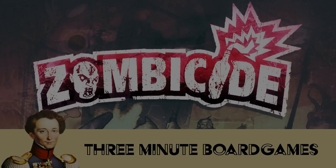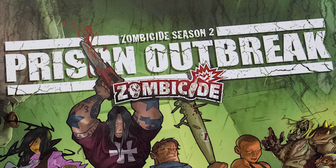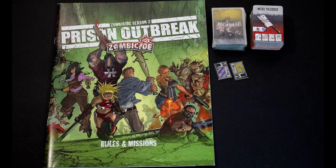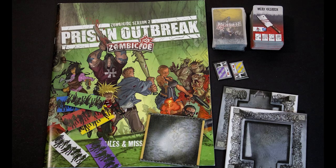As a rule, all of these expansions can be used together unless otherwise noted. First up, Season 2: Prison Outbreak. Outbreak comes with all the material needed to play Zombicide and can be the first box you purchase. It comes with 83 equipment cards and 42 zombie cards, and introduces new elements such as switches, guard towers, a rotating door, and new coloured special spawn points.